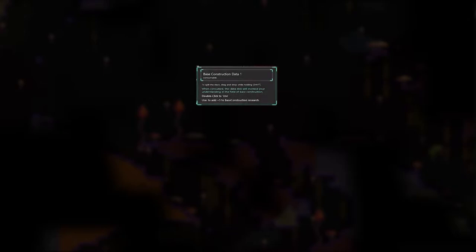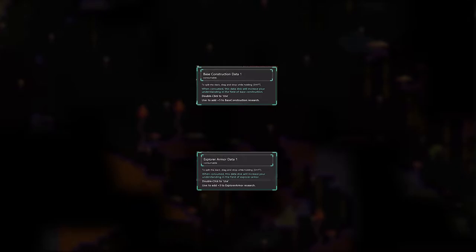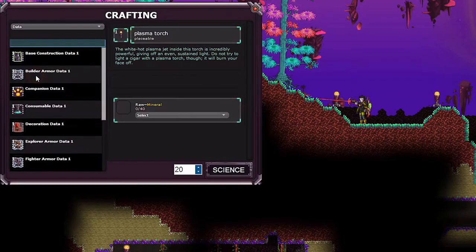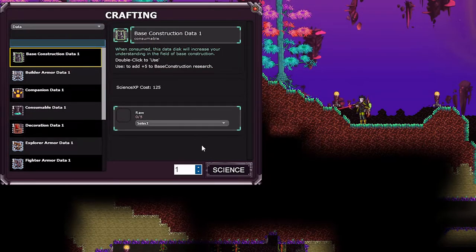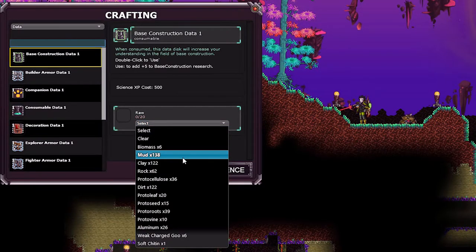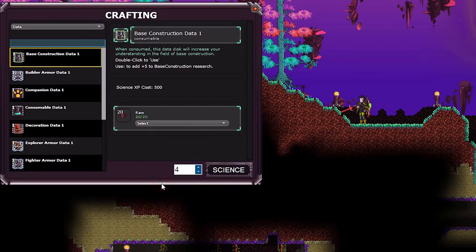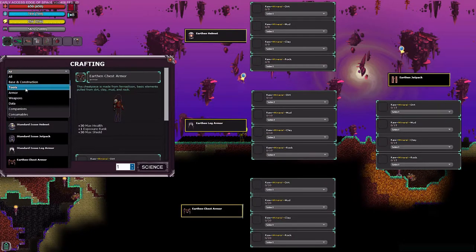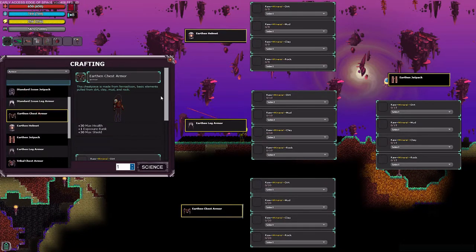Then we're going to go back to the surface and create four base construction data and four explorer armor data. You can do this quickly by opening the crafting menu, clicking the drop down menu, and then selecting data as the category. Completing these and consuming them by left clicking while they're selected on your hotbar will bring you to level one in both categories, allowing you to build chests and some new armor — the proto chest and proto legs. If you've been having any difficulties so far while spelunking, you can create the earthen armor set in the meantime since we'll be farming for the proto set in just a bit.